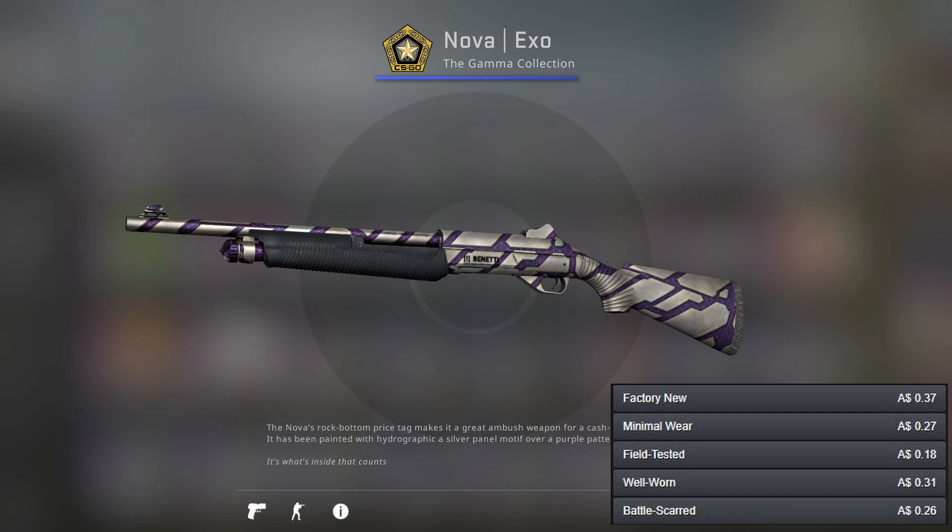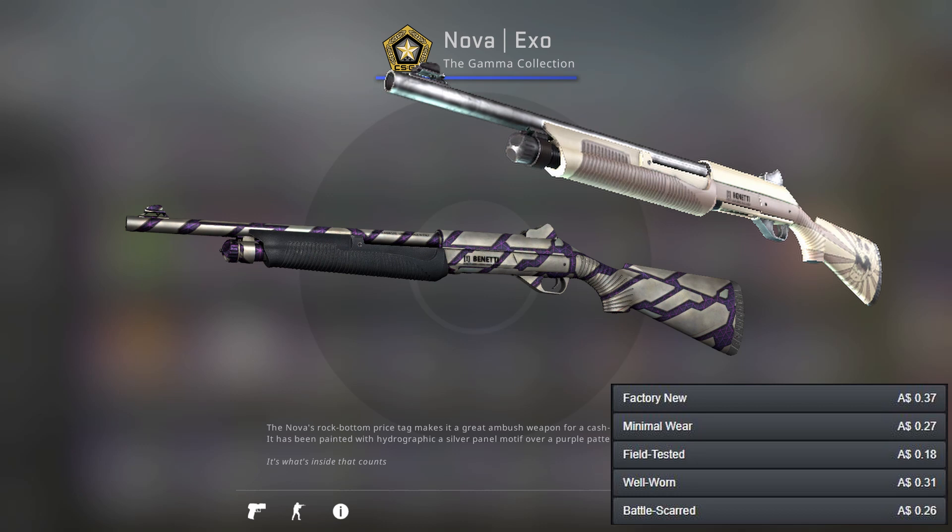Now I've got the Nova where I've got two skins which are pretty similar — the Exo and the Rising Skull. The Exo has got a bit of purple hints here and there, and the Rising Skull isn't exactly white so I don't want to put it as the main skin.